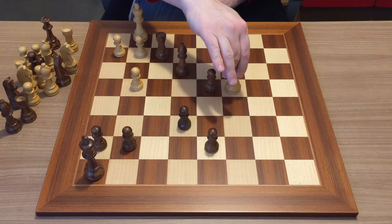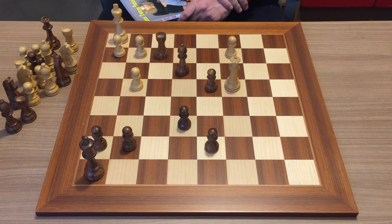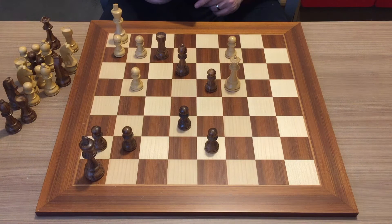So queen to c8 is not a wise decision. In fact, the correct forcing move for white, if he wants to remain in the game, is simply to play king h1. Now the game is very open and both sides have chances. Okay, let's do puzzle number four — the last puzzle for today.